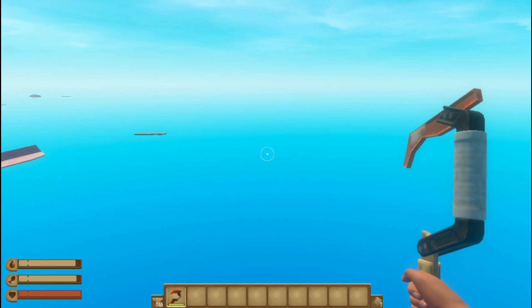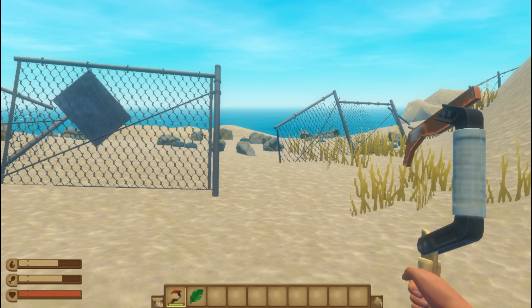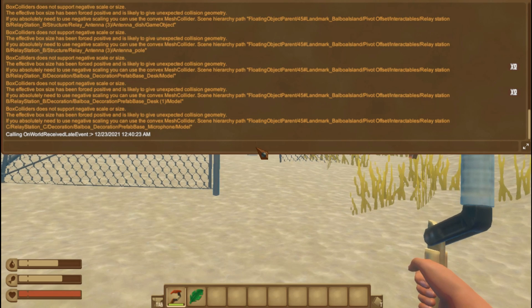I have something more for you. You can enable potato mode by adding a command. Press F10 to open the command line section, then type poop mode and hit Enter.